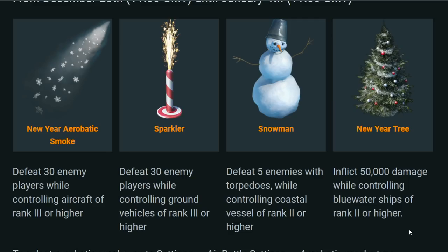If you want to see the snowman in-game, you can actually see it in the hangar right now in the festive hangar that's available. For blue water ships, you need to inflict 50,000 damage while controlling them from rank 2 or higher, and you'll get a New Year tree decoration.